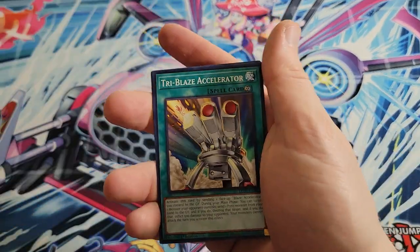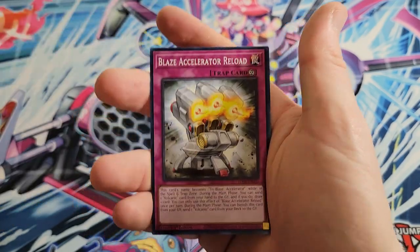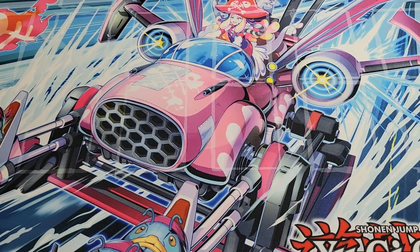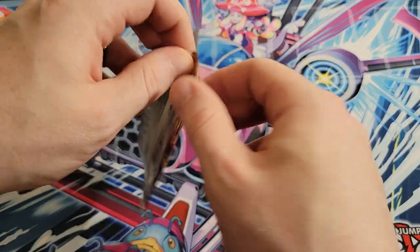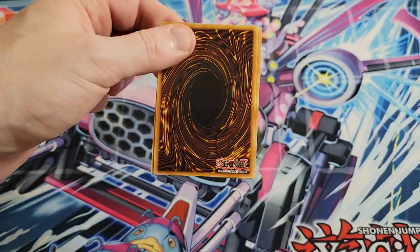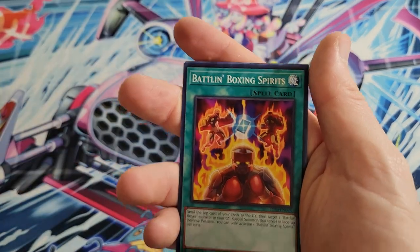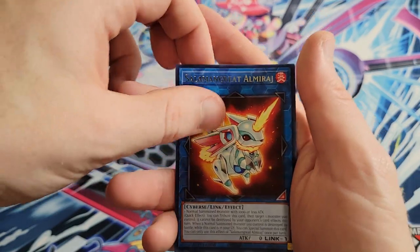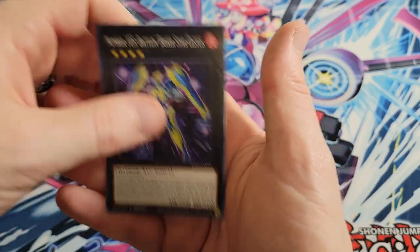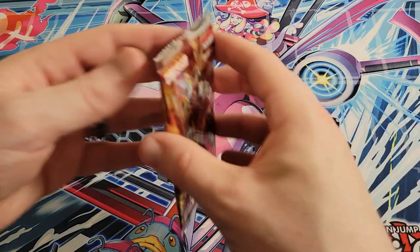Volcanic Eruption, Tri-Blaze Accelerator, Salamangrate Revive, Blaze Accelerator Reload, and Battlin' Boxer Cheat Commissioner. I do like some of the Battlin' Boxer cards — I like the Promoter with the Championship Belt. We got Switch Hitter, Boxing Spirits, Al Mirage, Jolt Counter — looks like the Hulk — and then Star Cestus, which I think is the cheapest card in the set possibly.